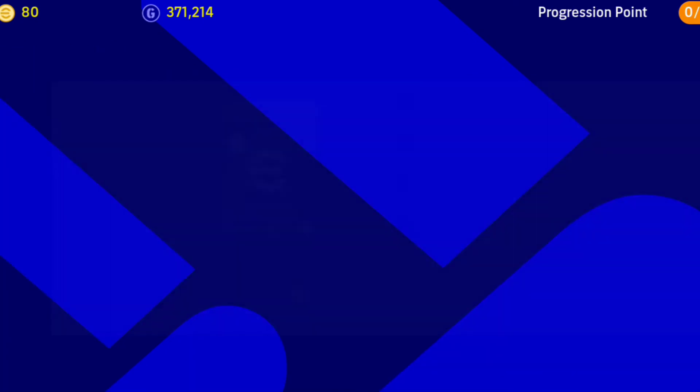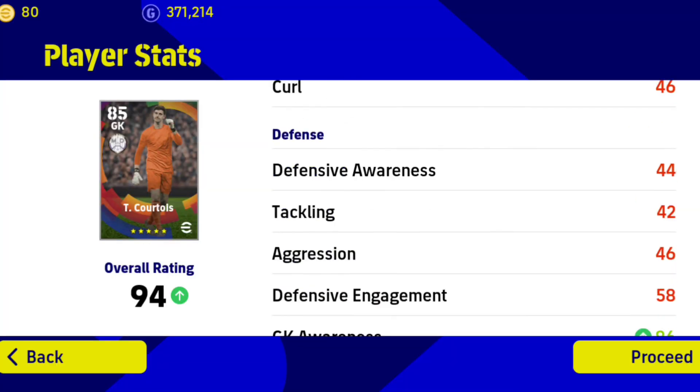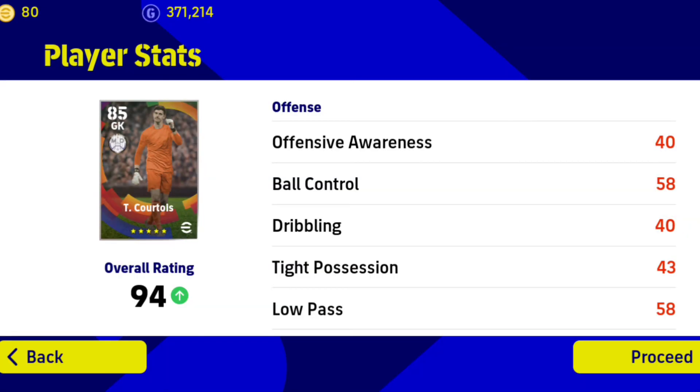If you have the Max Level Rating, you can see it there. We will see the Max Level Rating is 95. Then we will see the game plan, and the Max Level Rating will be shown there.